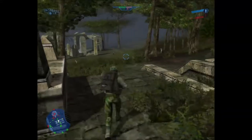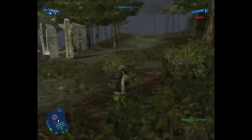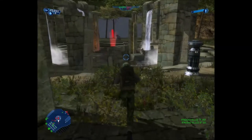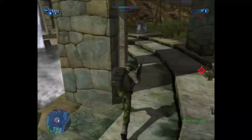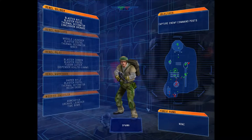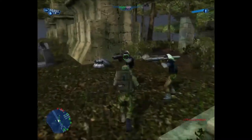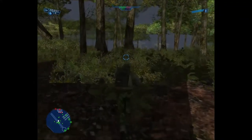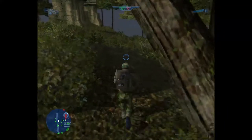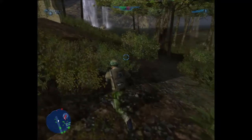We gotta take this command post — if we can take this one, we can push them all the way back and they'll have no chance. Going at it from an angle, maybe. Flank them. Maybe we can go around this one and try to get to the other one so we can lock them in the middle, because they don't seem to be focusing over here that much.